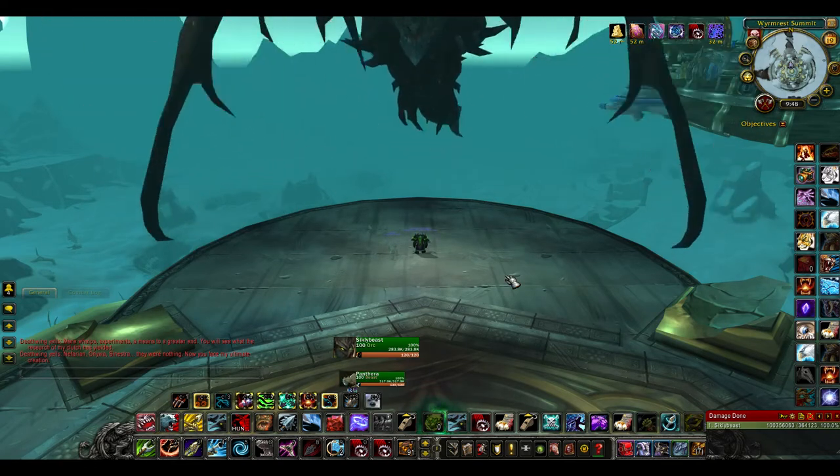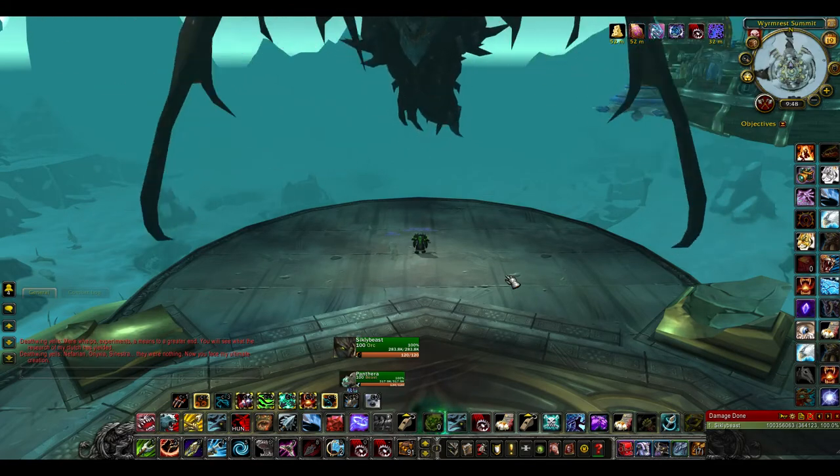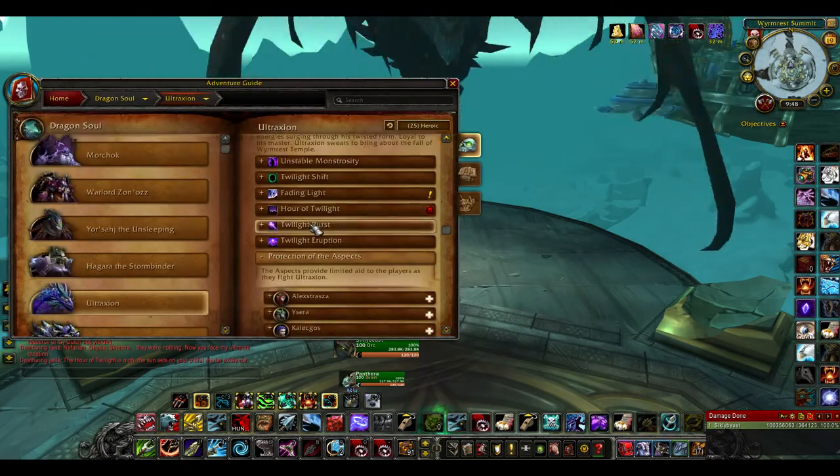The Ultraxen fight really isn't too much to it except it is a nuke. You have to burn him quick, otherwise he gets off Hour of Twilight.